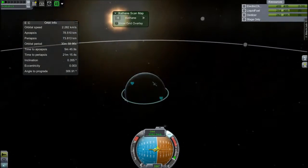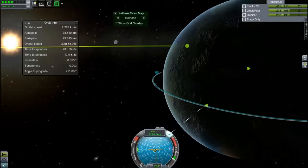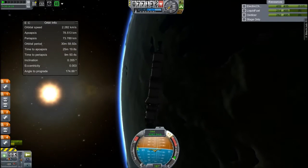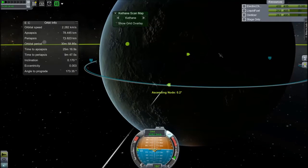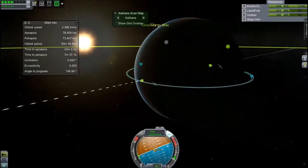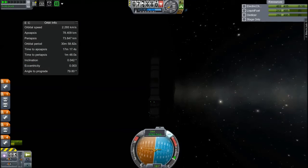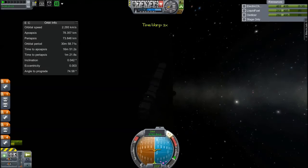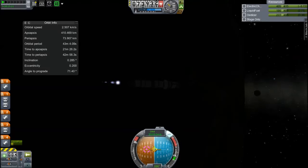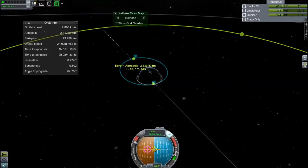We'll set the Moon as our target and change our inclination quickly so that we are on the equator, so that we will land somewhere near to the equator and be on an orbit somewhere near to the equator, making it much easier to plan our rendezvous. There is the Moon and we shall burn for it. An odd kind of flip there, which probably screwed up my inclination, but who cares - it's only space travel, hunches and guesses, as I always say.